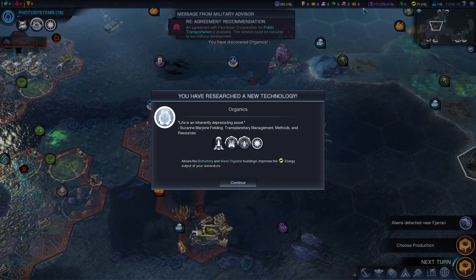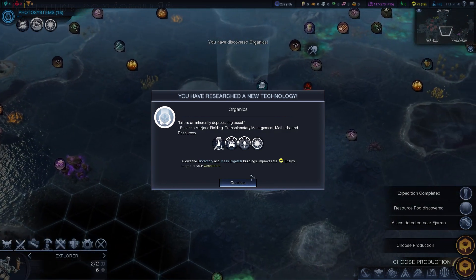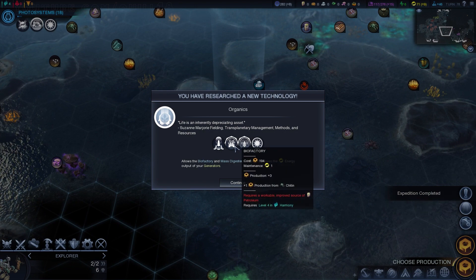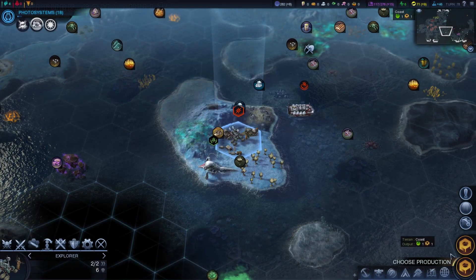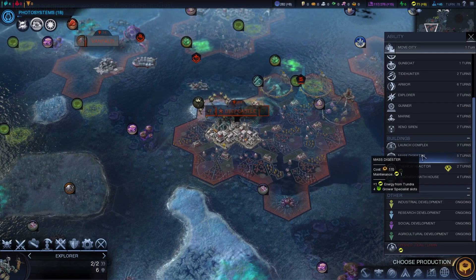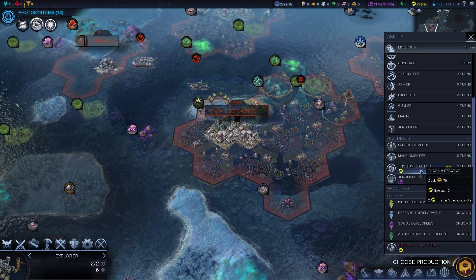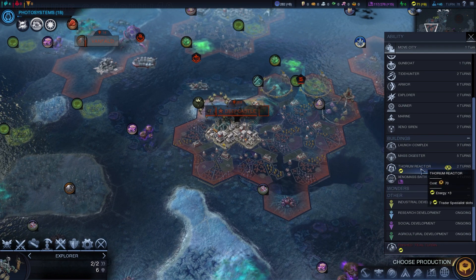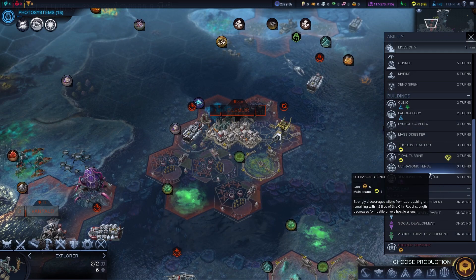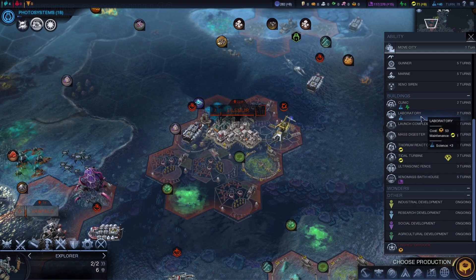Public transportation agreement — I think that's the one that gives you faster speed. We just finished organics, discovered a new research pod, and completed an expedition. What a busy turn! Biofactories — and we have the level 4 affinity as well, so that's perfect if we can find somewhere to build them. I don't care much about the mass digesters or launch complexes. The thorium reactors are pretty good especially when you complete the quest — they give you a lot of money.